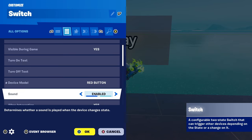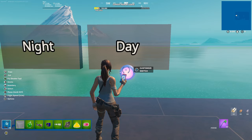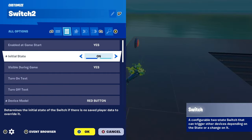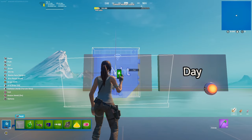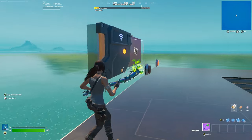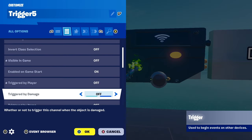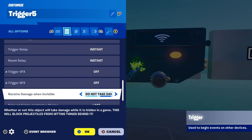Initial State - On, Face Sound - Disabled, Allow Interaction - No. Copy this switch and move it over here. Customize: Initial State - Off. Get a Trigger, resize it to the size of the glass thing just like that. Visible Game - Off, Triggered by Player - Off, Triggered by Damage - On, Trigger VFX - Off. Receive damage when invisible - Take Damage. Copy this for the other side.